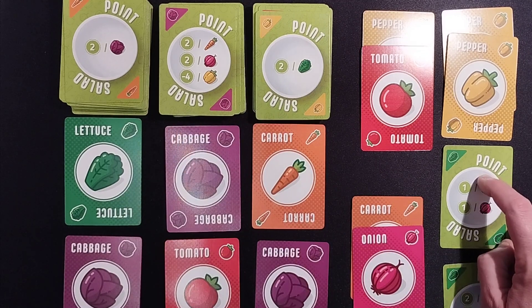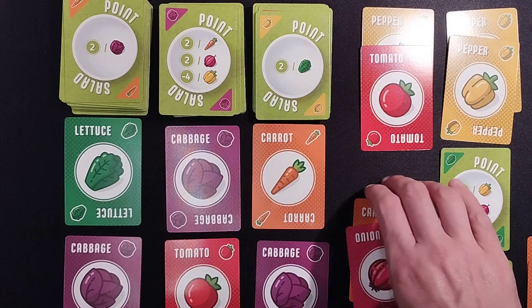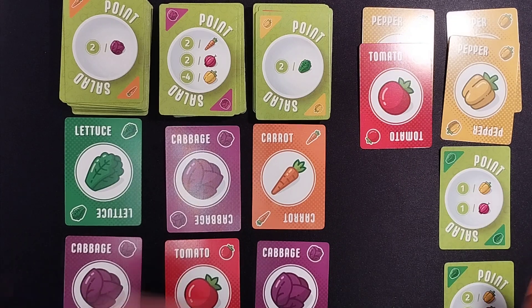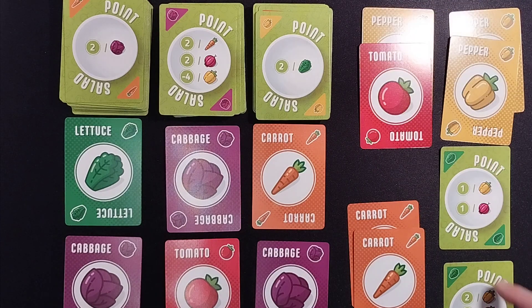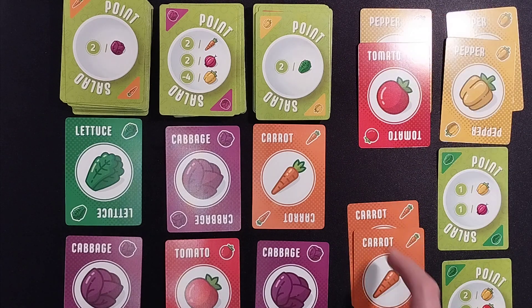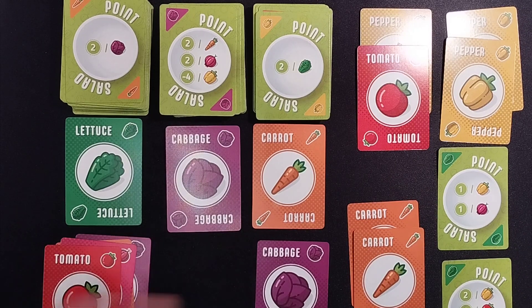At the end of the game you're going to score up your points. I'll be scoring 3 points from one card, I've got some tomato points, some carrot points just out of shot. Currently my score is 2, 4, 6 — plus this card makes 7 — and then nothing more there. Totaling up: 6, 7, 8, 9, 10, plus the tomato. Tally up your final score and that is how the game works — very swift to play.